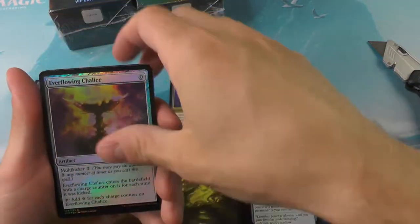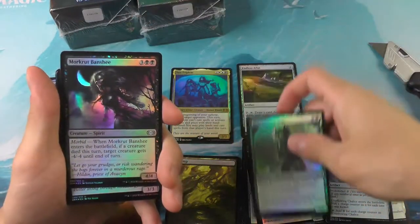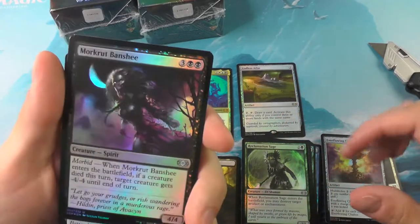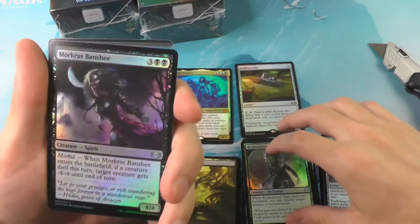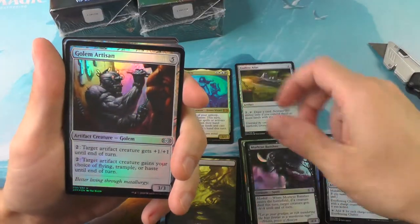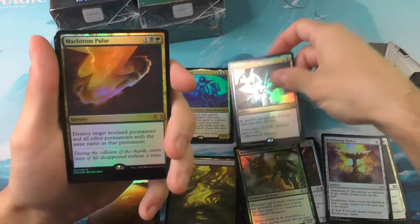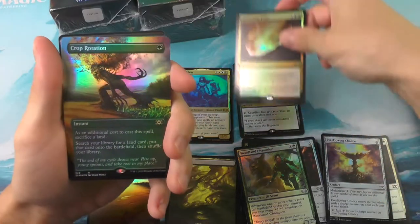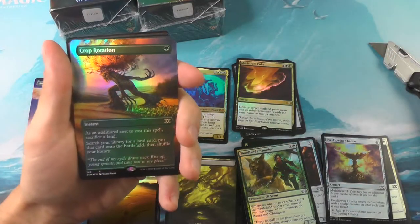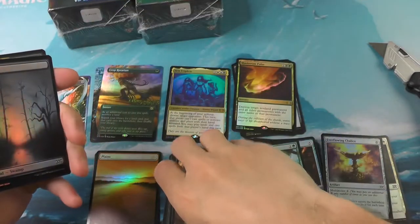Very, very strong pack — the Avacyn, Angel of Hope almost pays for the entire box. Okay, onto pack two: Everflowing Chalice, Culling Dais, Vampire Hexmage, good old Reclamation Sage. The first rare we got is the Time Sieve, followed by a Maelstrom Pulse. And of course the Crop Rotation — you gotta have them — and a Chrome Mox. That is a great pull, so that's our second mythic. Two boxes in, quite a good trend here.